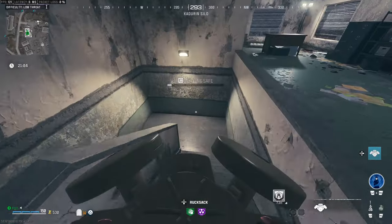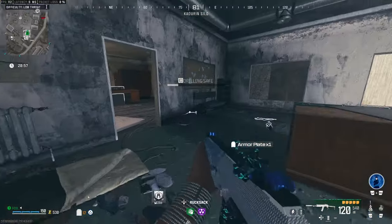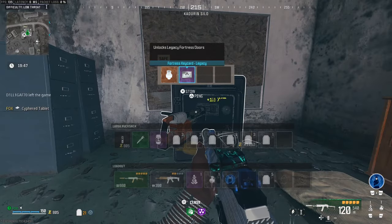Once the safe has opened, inside you'll be granted with the stuff you need to complete the mission — which will be the records, the Terminus records and the outcomes. But this is how you complete the contract itself.